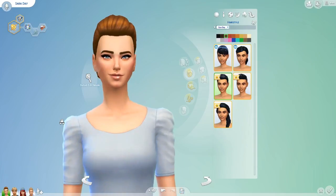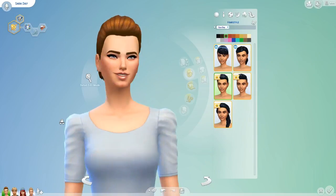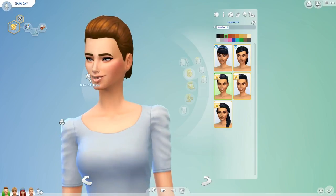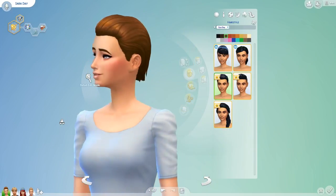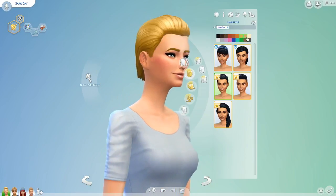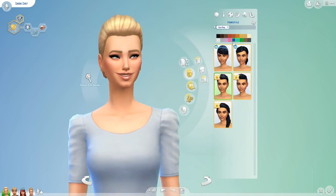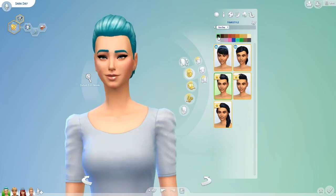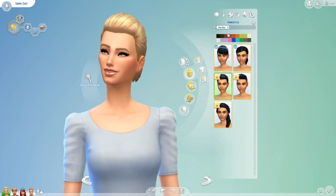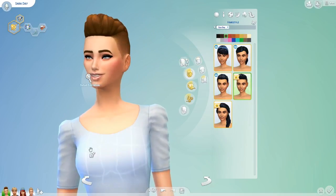Oh my goodness — we have this gorgeous slicked back hair. I am in love. I've seen so many celebrities rocking this — Scarlett Johansson and Sarah Paulson have this at the minute. I am obsessed. This will be used a lot in my gameplays. I especially like it in blonde and in this shade of brown. That's amazing — I love that hair.